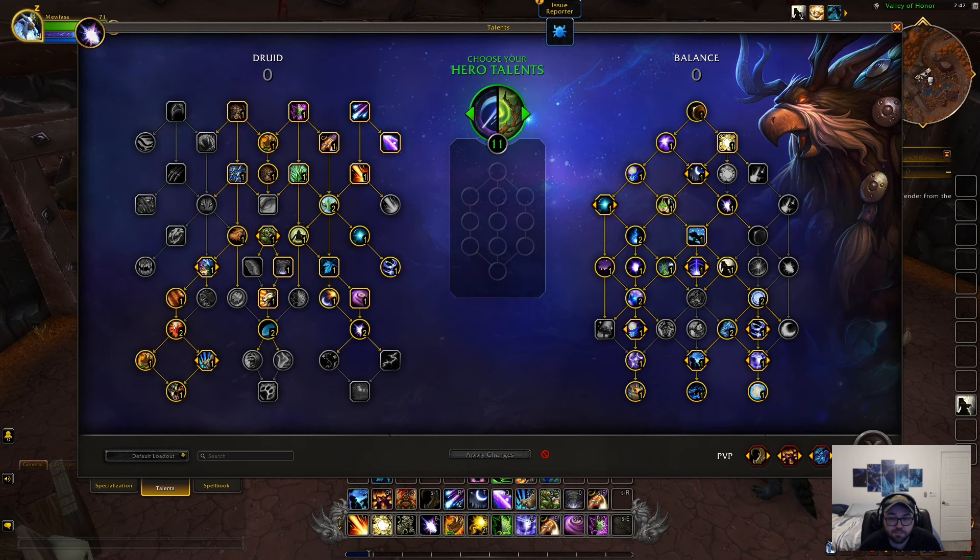In addition to the Hero Talents, Balance probably got the most changes on the Alpha right now. There's tons of new talents on both the left and the right side, including some other changes as well. It's extremely overwhelming, so I suggest looking on WoWhead for most of the changes, because I can't remember everything off the top of my head.